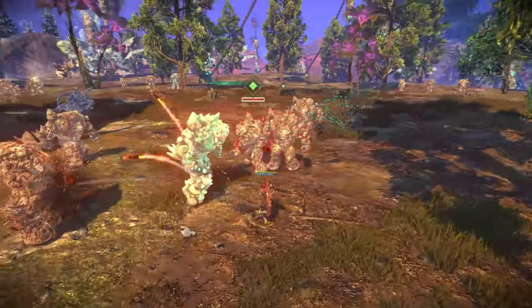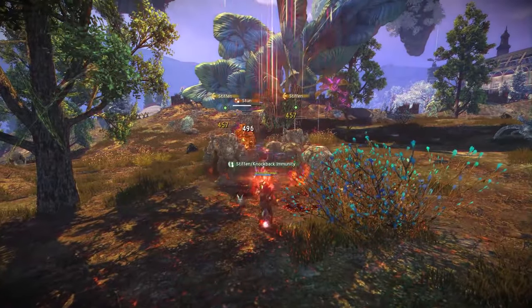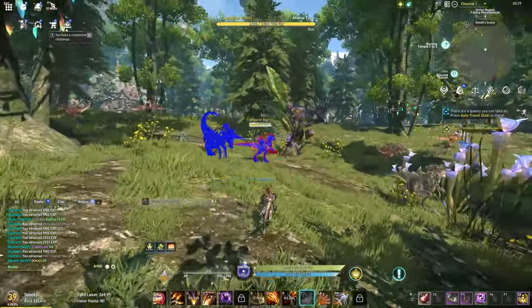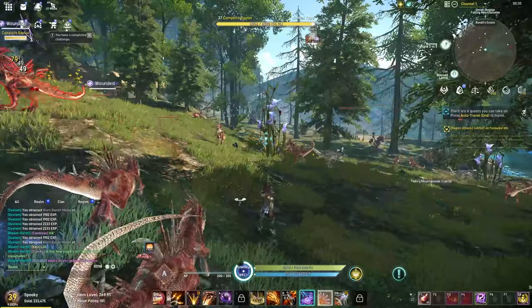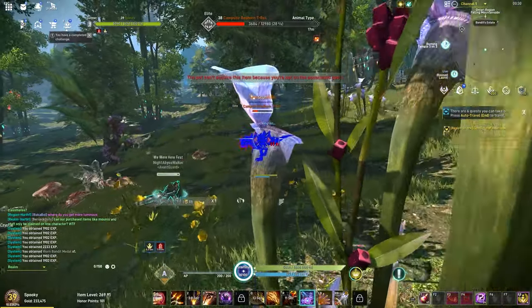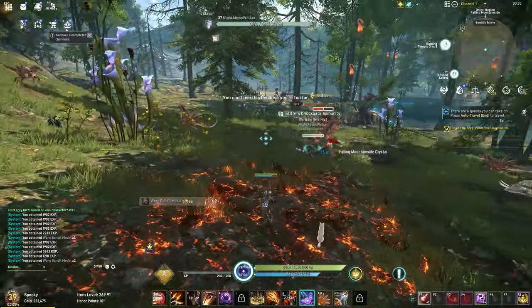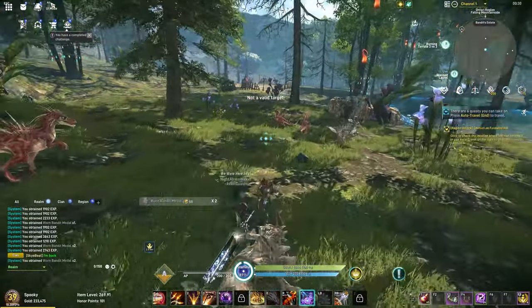After level 37 you may find yourself not hitting level 38 from quests alone — this is where you'll want to start farming mobs to reach the next quest level area. Keep in mind this will happen more and more now that you're out of the tutorial phase. The good news is epic skill attribute scrolls drop from mobs. Areas I've gotten them from include Fungus Bloom Ridge in the Falling Mountainside region and West Wind Rest in the Four Wind Hill region. I'd recommend spending the first one on Bombardment's epic skill attribute — it speeds up your clear immensely.